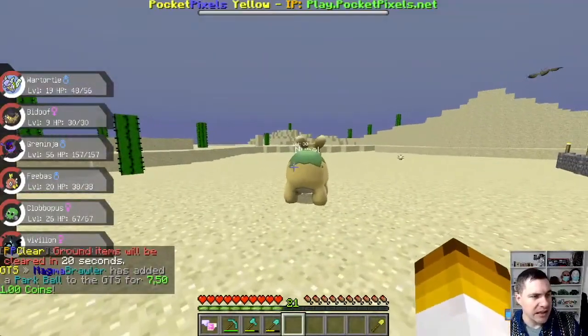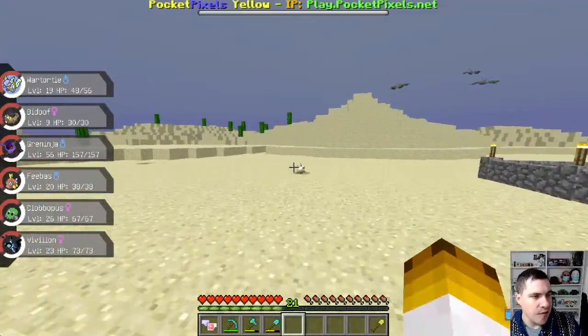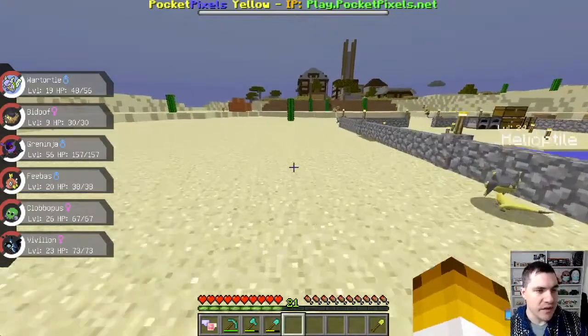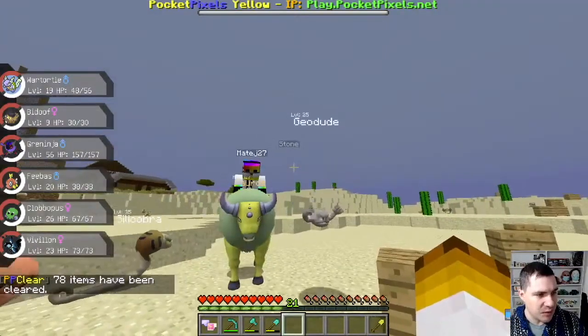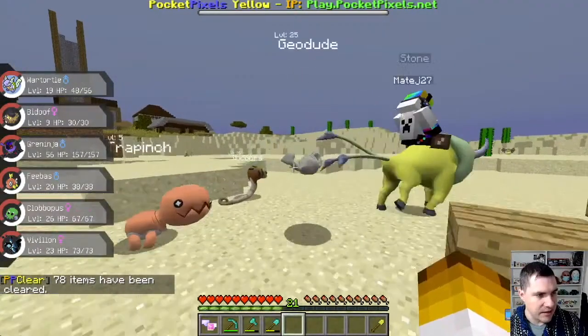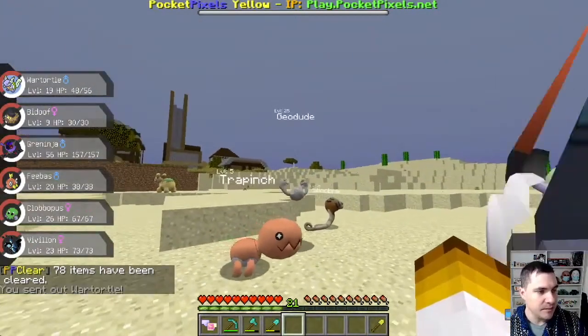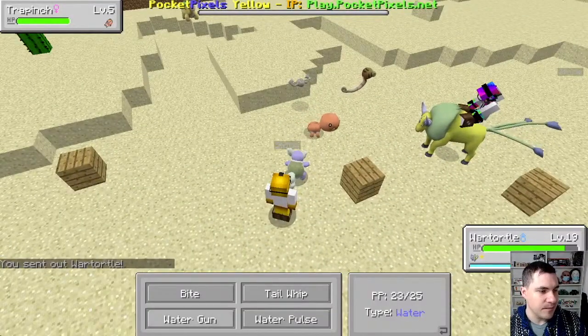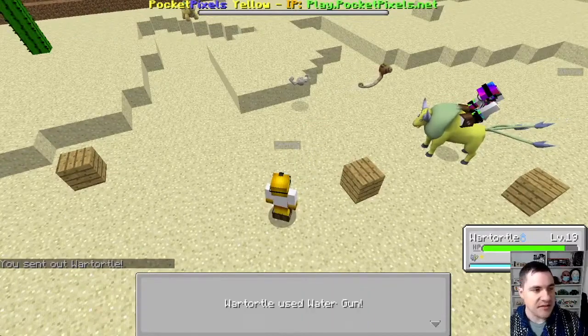The Numel here, level 30. Larvesta, level 30. I don't want to fight this guy — well, I could probably beat this guy. Who am I fighting? Trapinch? Well, I may as well. What's your Minecraft skin? Somebody made this for me — it looks like the Psyduck, right? It's the Psyduck mascot.